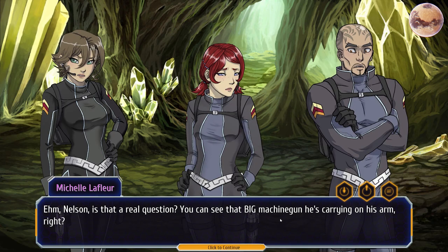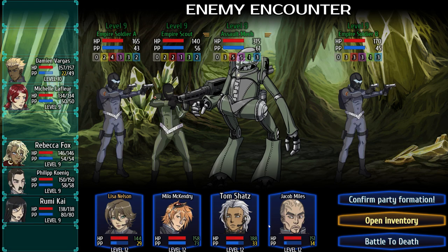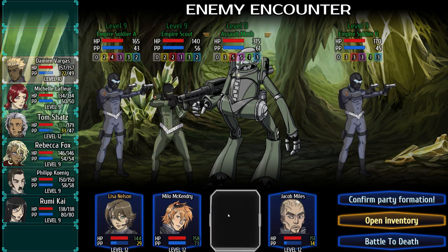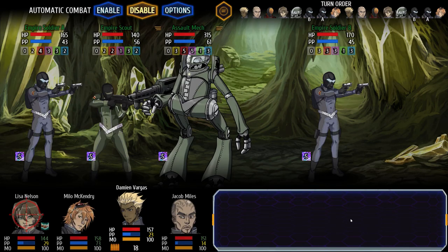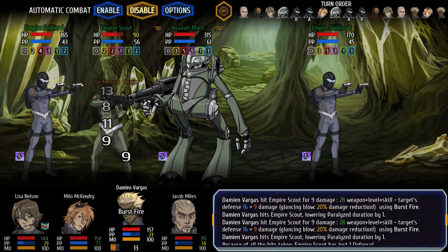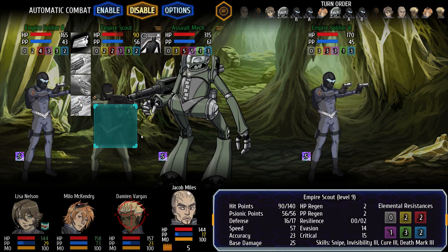Hey everyone, Complex back with another video. Today we're talking about Planet Stronghold 2. It just recently released on Steam and I'm utterly addicted to this game. It is a visual novel based game with a combat system, and the combat system reminds me a lot of Darkest Dungeon. I'm enjoying the story, the companions, and there is romance in the game, so it's pretty much hitting all of my major favorite things. Today I wanted to walk you through some tips and tricks to help you get started in Planet Stronghold 2.